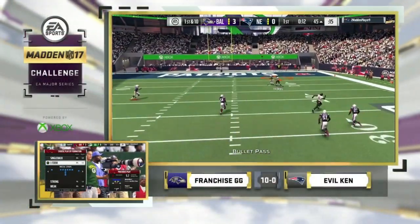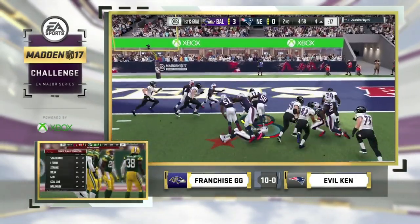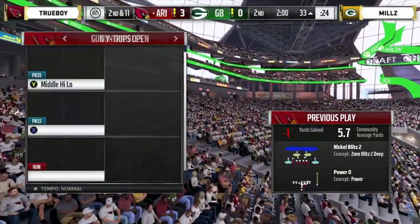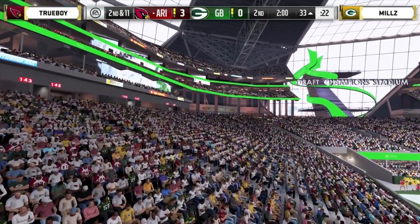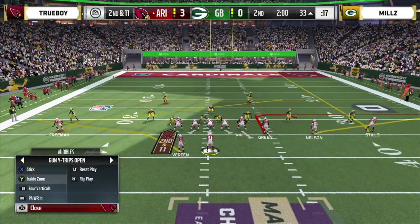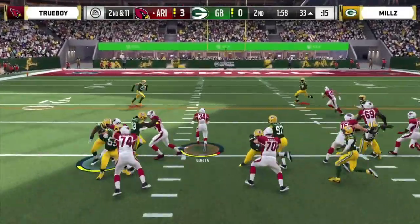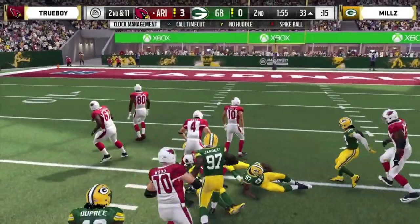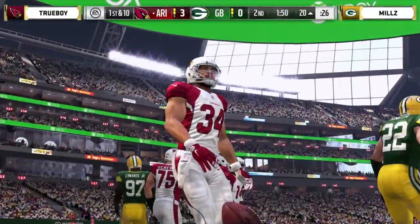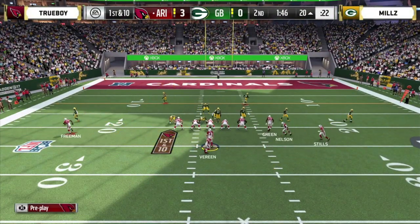Franchise is currently 0-2, but he is helping himself — he goes up 10-0 and looking good doing it. Evil Ken really needs to move to 2-1 in Group C, now down 10. If Mills gets the victory here, Trueboy falls to 1-2. If Franchise gets a victory he's 1-2, and Ken would also be 1-2. A lot going on.